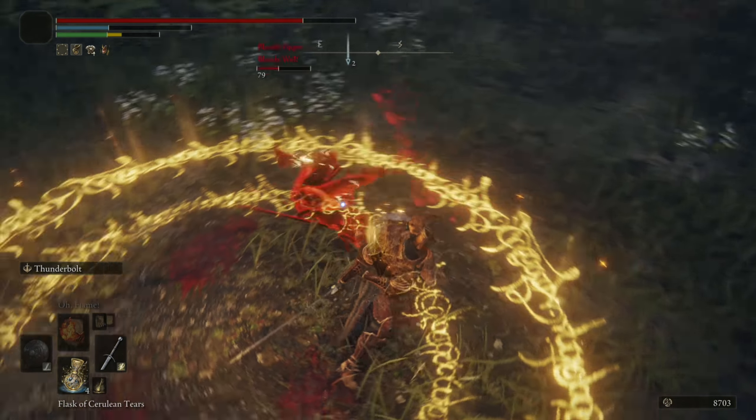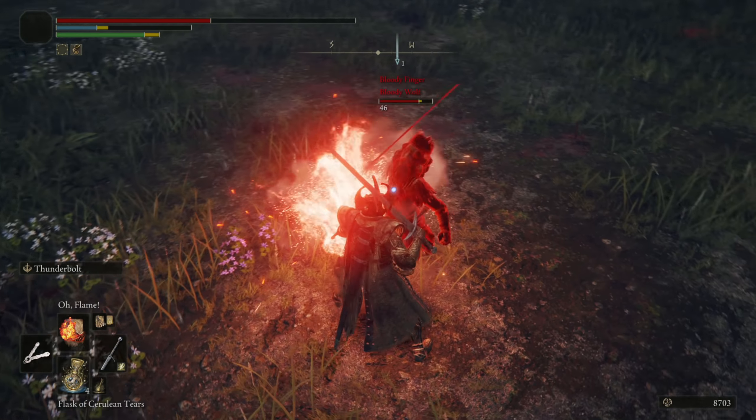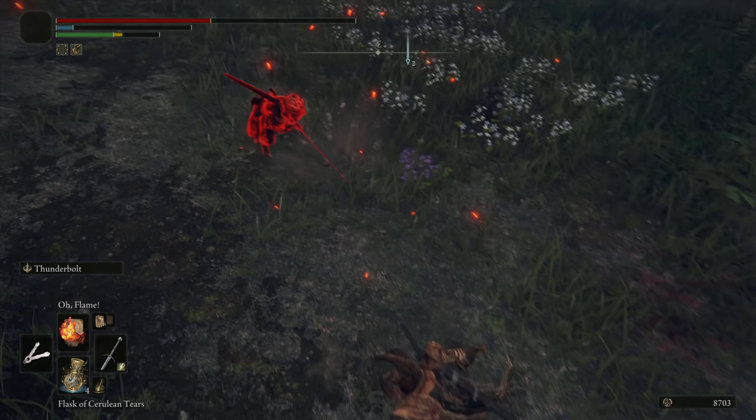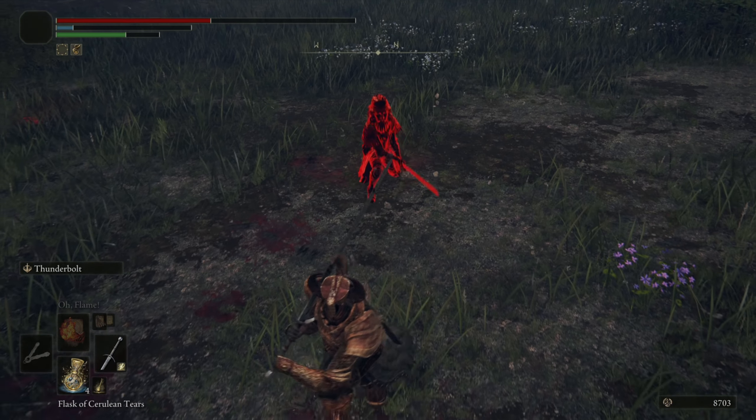Like, if he lets me cast that again, he's in some trouble. Let's try combustion — not very strong, but it gets the job done to an extent.